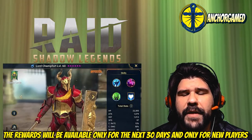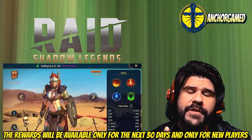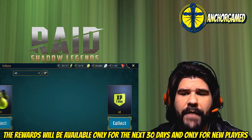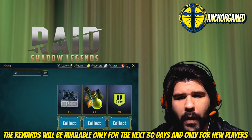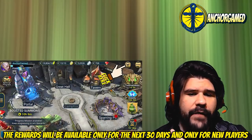This video is sponsored by Raid Shadow Legends. It is a free massive turn-based arc fantasy RPG. If you want a huge head start, all you got to do is hit the link in the description. If you're a new player, you'll get a 1-day XP boost, 3 raid flasks, 1 ancient shard, 1 void champion bulwark, and 50 gems. All your treasure is waiting for you right over here.